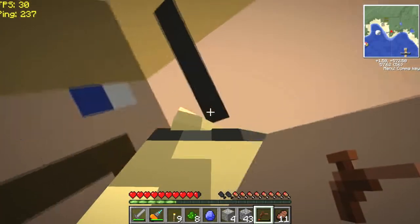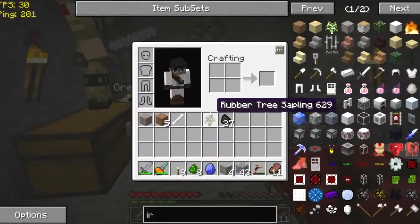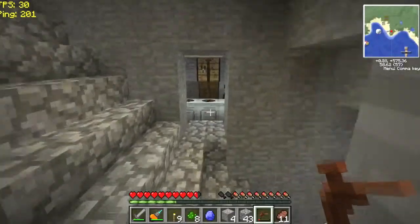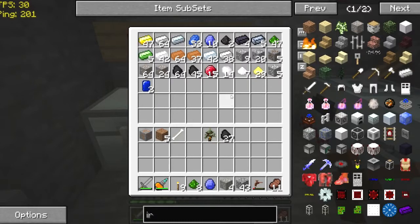I gotta explain this now. For those of you who saw all that cheated-in stuff that was on the list, that was from when we were testing. When we deleted our player data, we lost all our stuff, so we cheated it in. I have a screenshot of my inventory, and I cheated it all back in using the screenshot. That's just kind of why I have that huge list of cheated stuff.